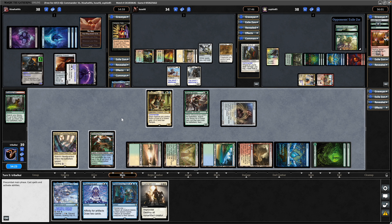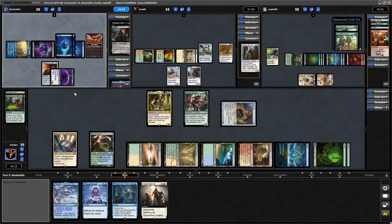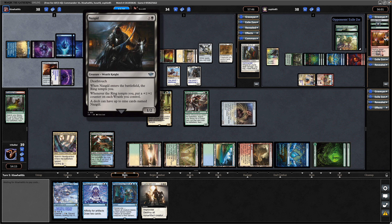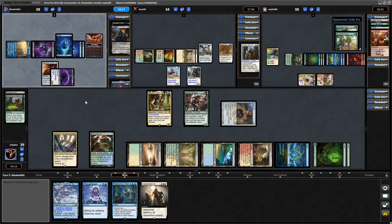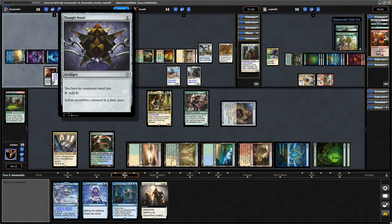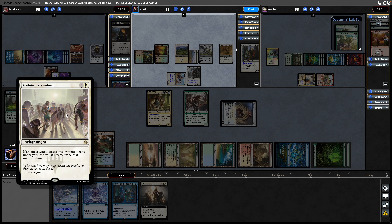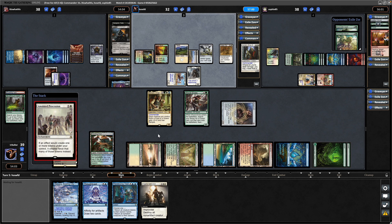That is all we can do here, but we'll hold up counter magic in order to make our opponents worry. Rivendell has come into play now, entered tapped thanks to controlling the Commander. They sacrifice the Nazgul, so that draws them some cards, and into some more ramp in the form of a Thought Vessel.